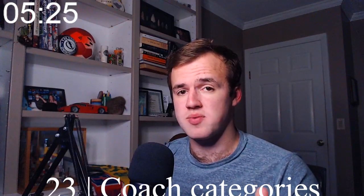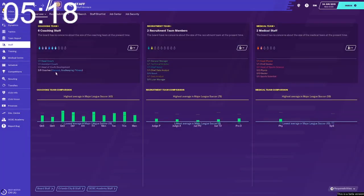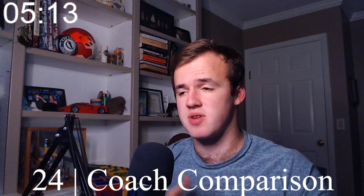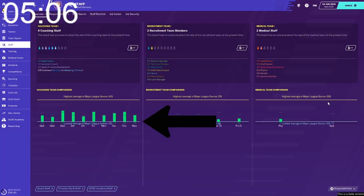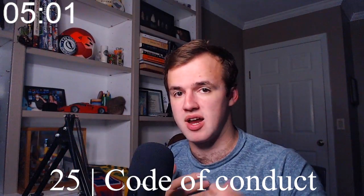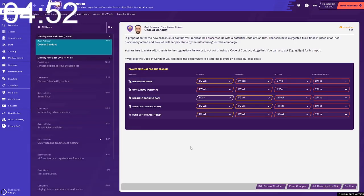Number twenty-three: if you've always wanted to know what types of coaches you already have, it actually shows you in parentheses right next to 'coaches' under the staff part of the menu. Number twenty-four: from the same staff screen, you can compare how good your staff is to the rest of the league in each coaching category — it's a little bar graph down below. Number twenty-five: there's something called the code of conduct, brought to you by your captain. You can set before the season how long you're going to fine somebody for getting a straight red card or missing training. You can find it in the dynamics section.